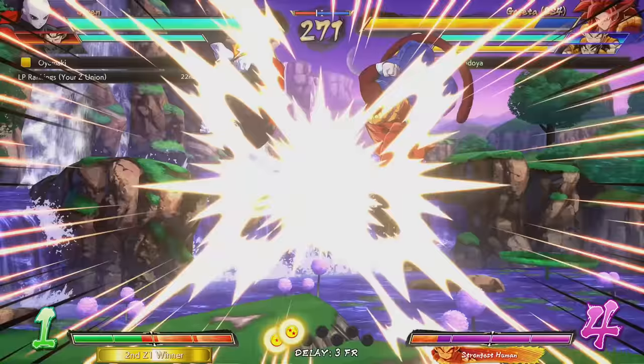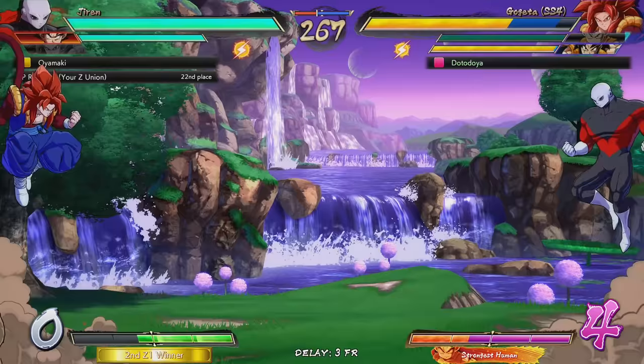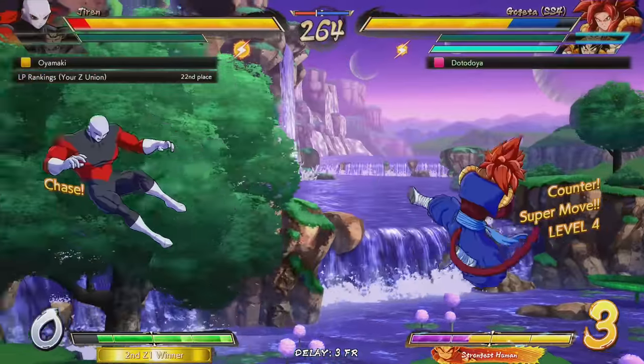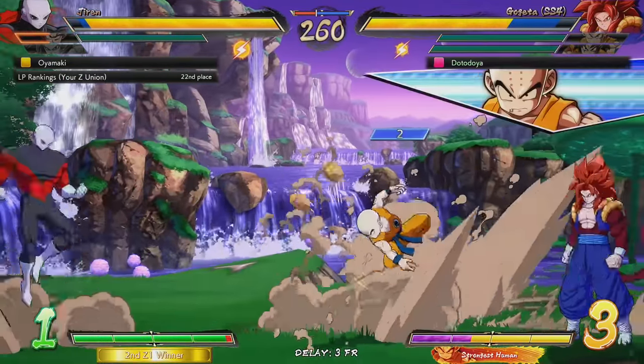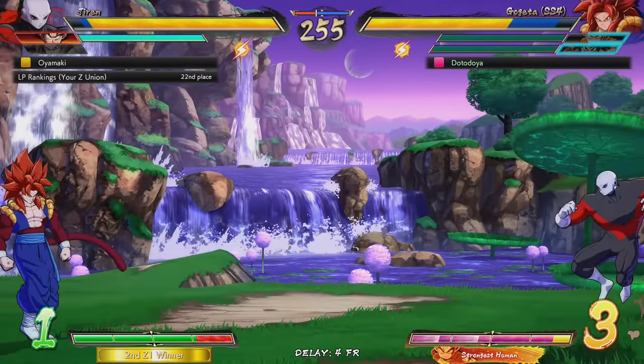Do I just counter? The two 'try something' characters! We're at six, seven - we're at seven. If he wants to throw his assist out, I'll TOD it.